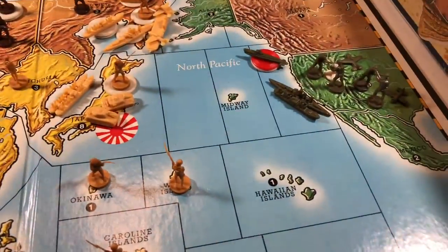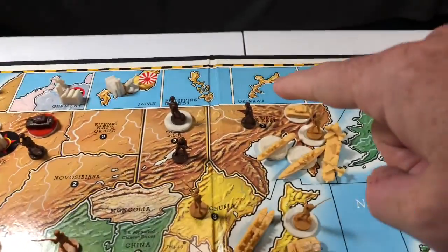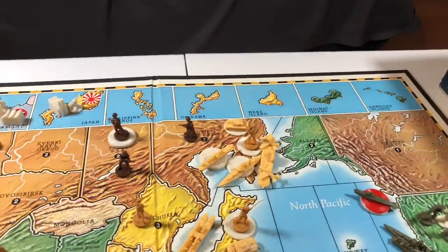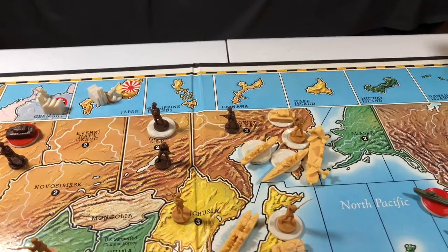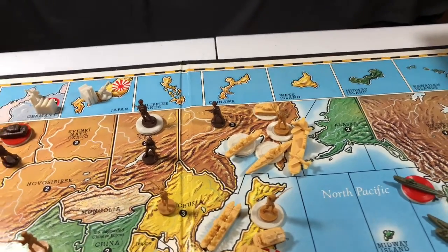The entire fleet that was in Hawaii has moved two spaces north to the Soviet Far East off that coast, and will be attacking that one lone Russian infantry unit in an amphibious assault. On that fleet there were three transports, bringing two tanks and two infantry divisions into that attack.